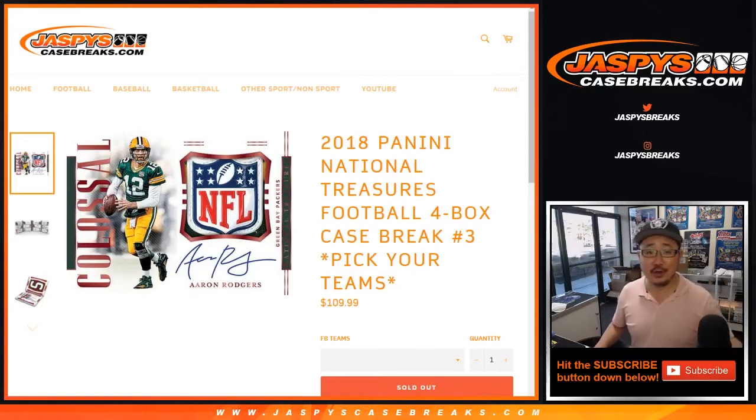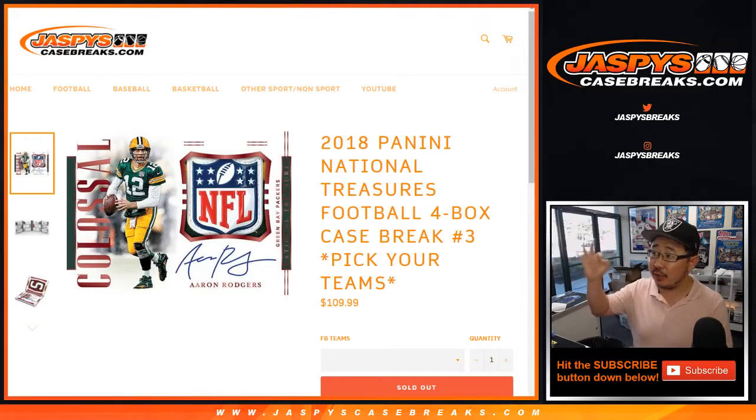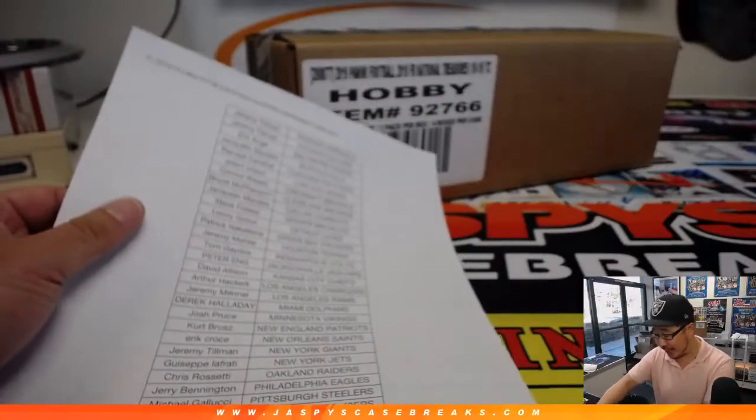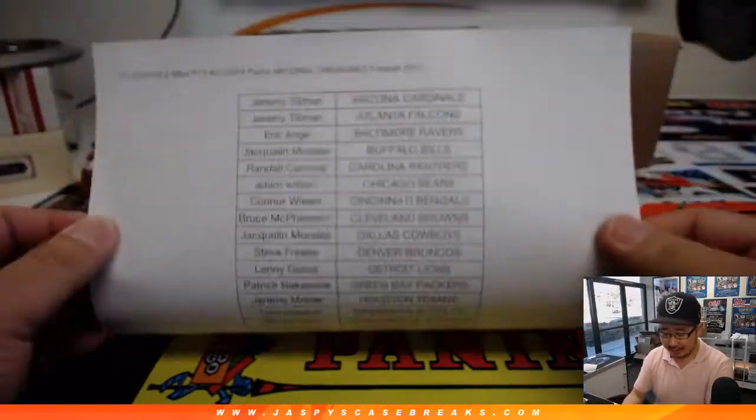Good afternoon, everyone. Joe for JaspiesCaseBreaks.com. Happy Friday. Happy brand new release day. We are doing Pick Your Team 3 of the brand new 2018 Panini National Treasures football. Pretty excited about this evening, folks. We're just getting started, too. There'll be a lot more cases we're going to do tonight, so go and get your teams on JaspiesCaseBreaks.com.